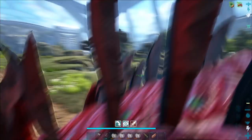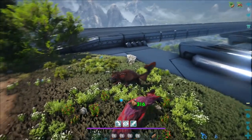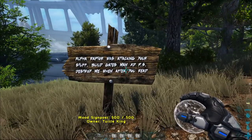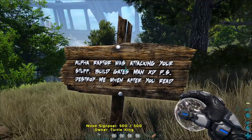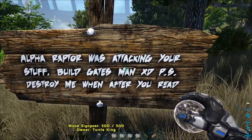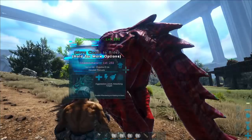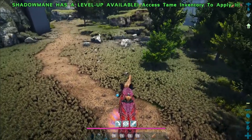Let's boost! Sweet baby Jesus. Apparently I was saved by somebody — an anonymous savior. An Alpha Raptor was attacking my stuff. Cotton saved us — isn't that nice? I wanna see what the damage increase per level is going to be. So we're at 400.